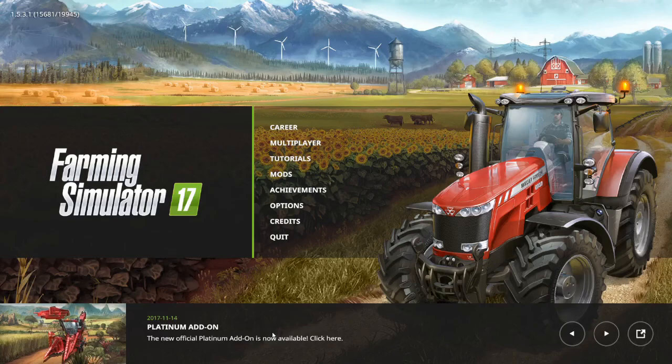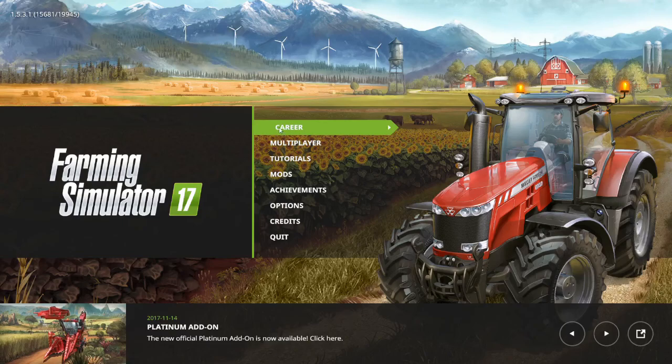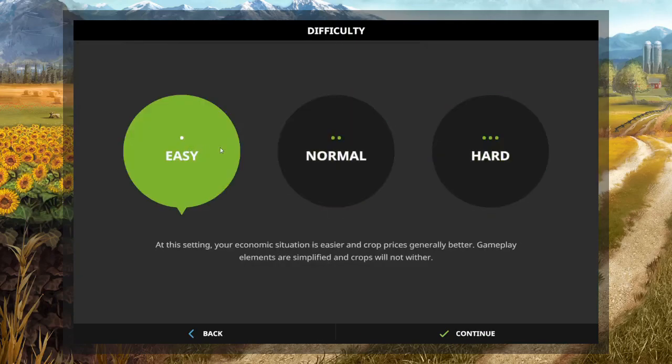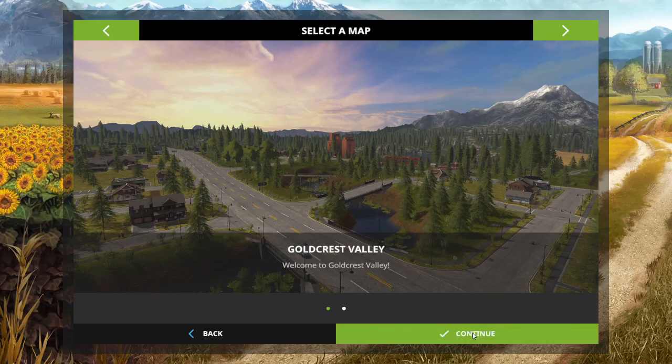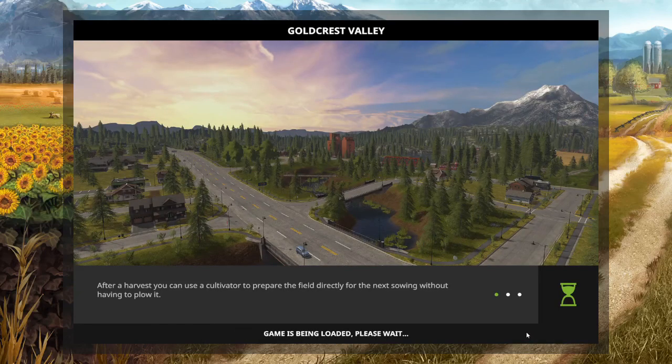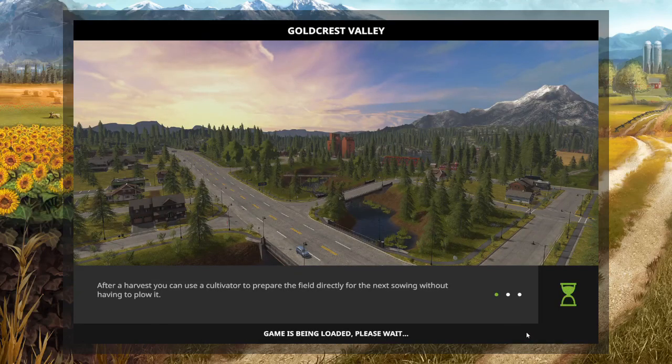Welcome back! I've started up the game and we are ready to get in and start a More Realistic game. Hop into career mode — I'm going to start a brand new game, pick Gold Crest Valley, and here we go. This screen is very important: just like all other mods in FS17, you have to check and select them here before starting your game. The only things I have loaded are the Big Bud pack, More Realistic, and More Realistic Gameplay — that's it, so you can get a feel for how it works.